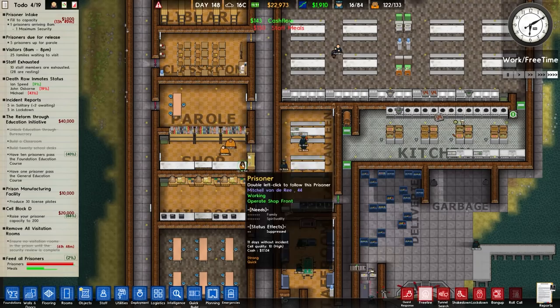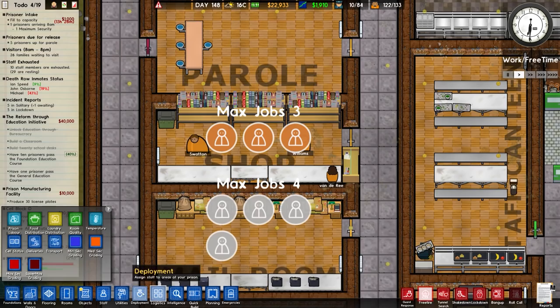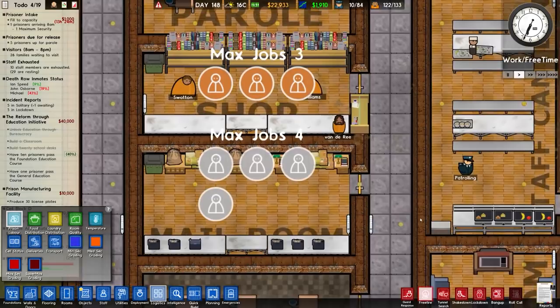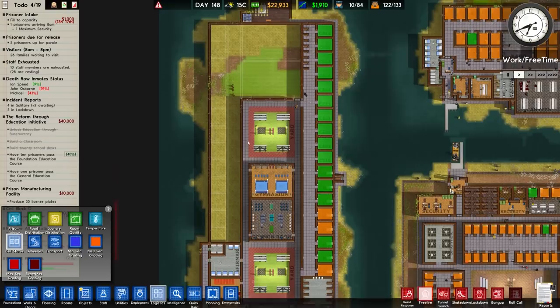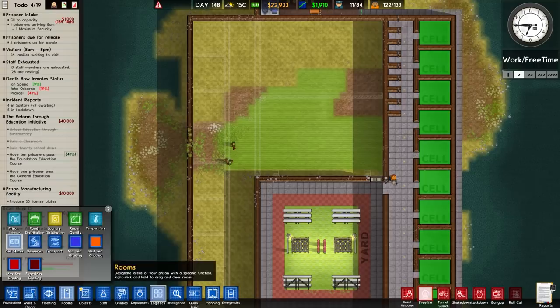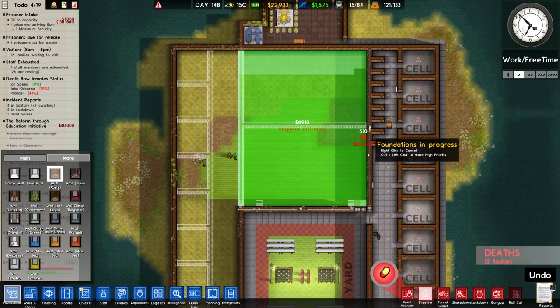There's more people in the shop — three people working in the shop now, and they are gaining money. That's good, people are working. There's our cell status — obviously a lot is open and we need to start filling. With the money we have, the best course of action is to get the workshop up and running. Foundations, more wall rusty — we're going to do that.